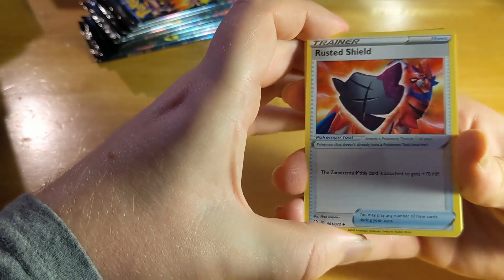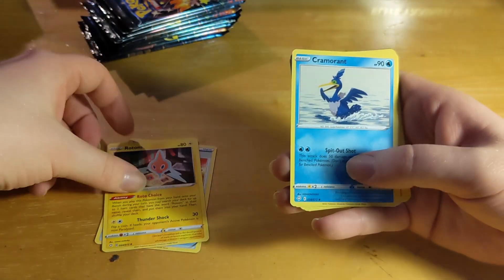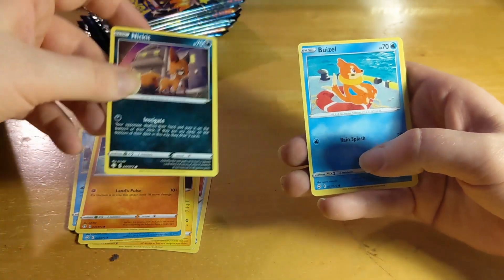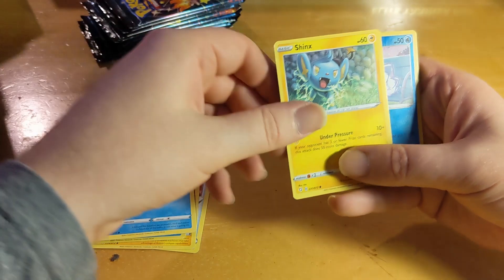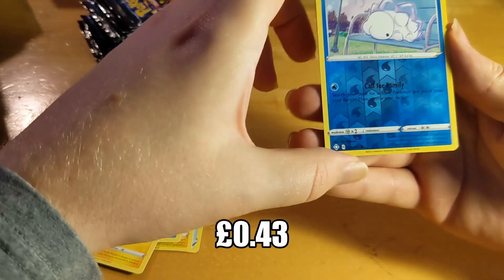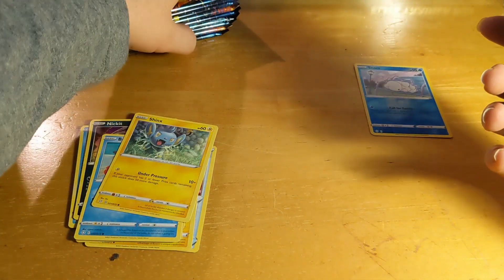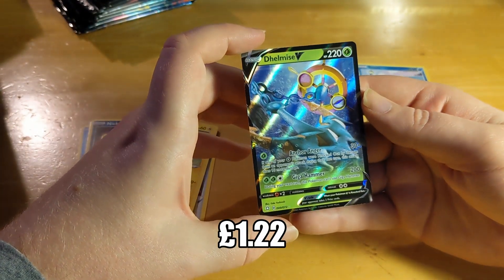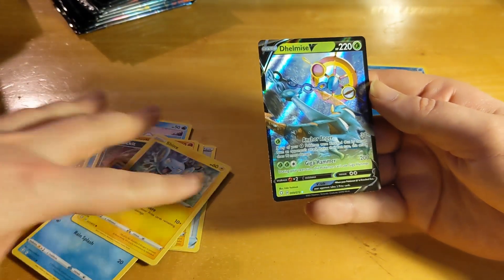Pack 1 cards: Rusted Shield, Rotom, Cramorant, Snom, Trapinch, Nickit — already got a few of those — Buizel, Shinx. And a reverse shiny Snom — we'll put that in a slightly more special pile. And a Delmese V! For the first pack we're off to a good start in my opinion.